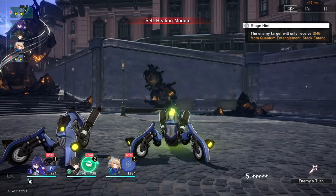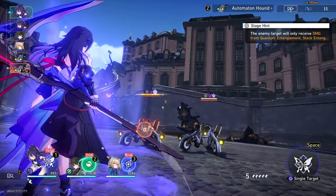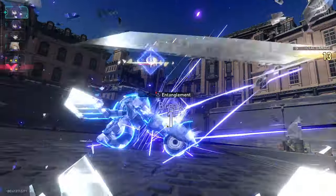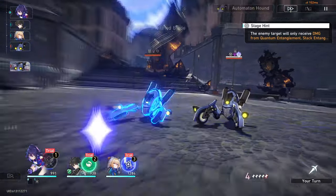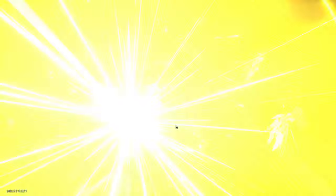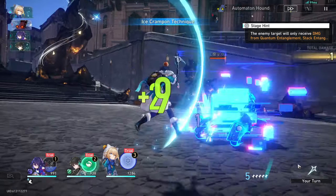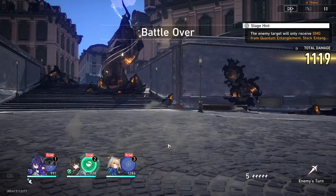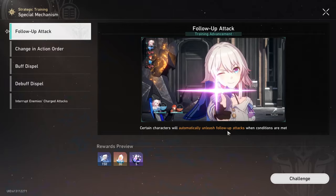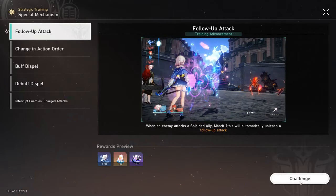Nope. Does anybody know why Dan Heng's here? This is bad — I don't know what I'm doing. They keep healing and I can't get rid of them. I'm gonna go ahead and use this. A pill? Kinda reminds me, I have to take my medication. He's not Quantum — why is Silver Wolf not here? Obviously the first stage was pretty hard, but now that we're going up the stages it should get a little easier.